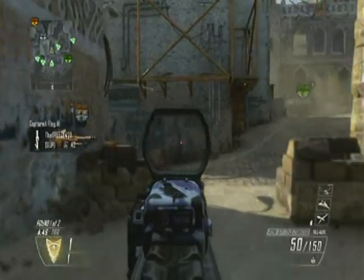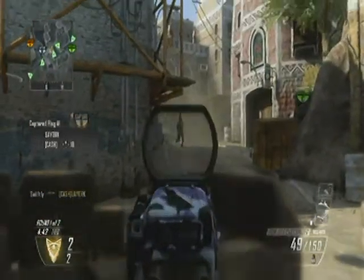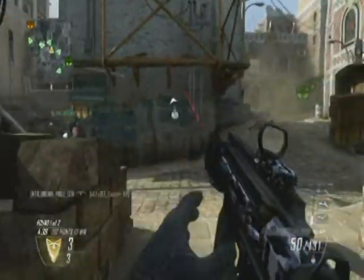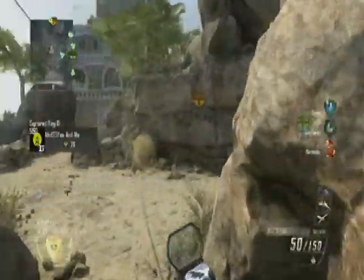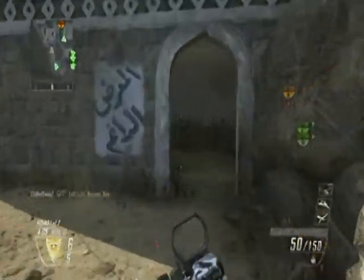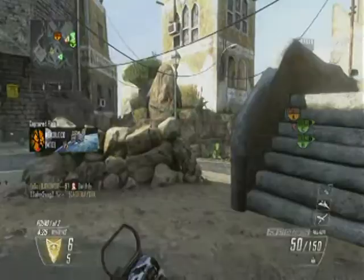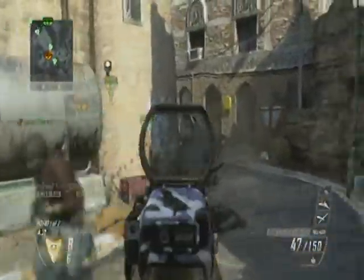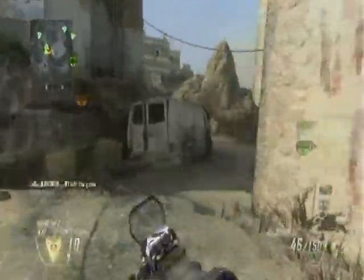So which ones do I think are the most useful? Probably Default, Dot, and Diamond. Which one do I use all the time? It's gotta be Default. I just love how simplistic the default sight is, how basic it is, how easy it is to use, and how you don't have to do anything for it. It just gives you that off the bat, and it's a very simple sight to use. There's nothing more I can really say with the Default Reflex sight.